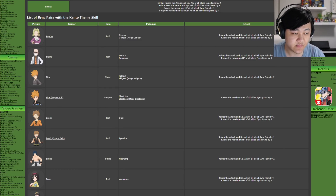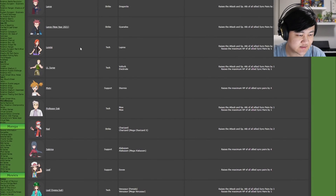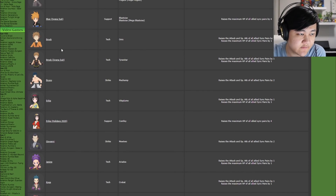We're going to check what trainer could potentially get what. We're starting with Kanto first and then doing Johto tomorrow. I'll go with gym leader order rather than alphabetical, and then we'll get to the Elite Fours and all that stuff, starting off from Brock.